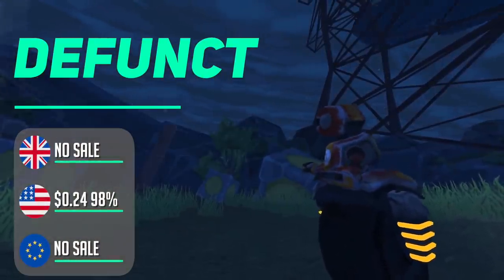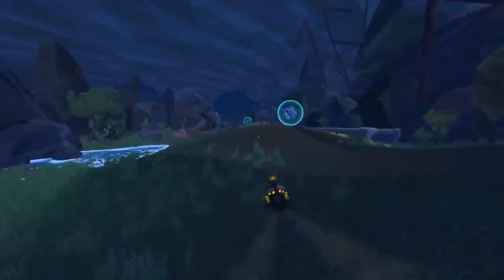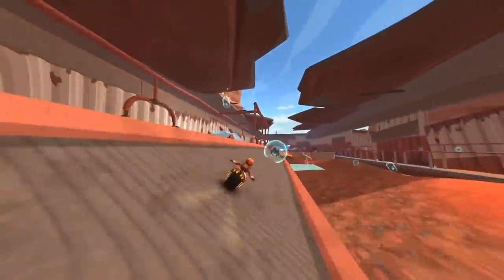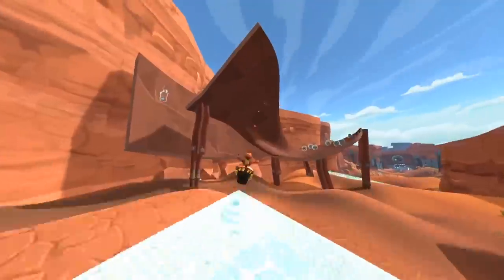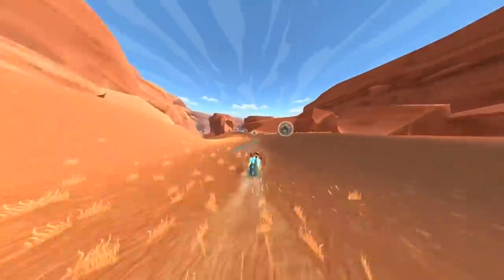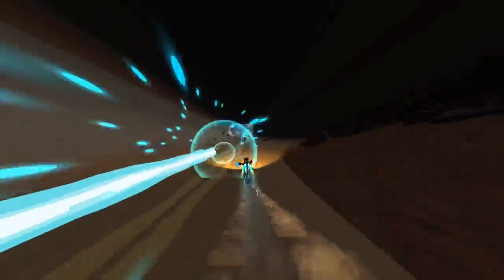This is an absolutely adorable, fast-paced and short platformer that is well worth picking up for just 24 cents — what a ridiculous price. Set on a post-human Earth, Defunct tells the story of a little unicycle robot on board a massive recycling aircraft having some technical difficulties that it then goes to find spare parts for. During its quest, it is accidentally thrown out with the trash and must brave the surface in an attempt to catch up and get back home. Think WALL-E.